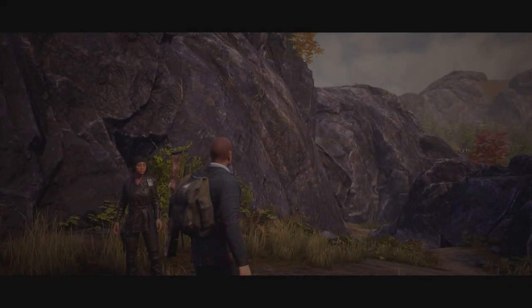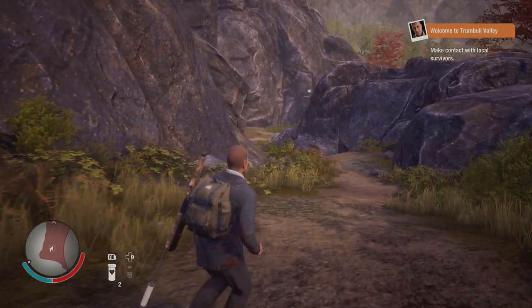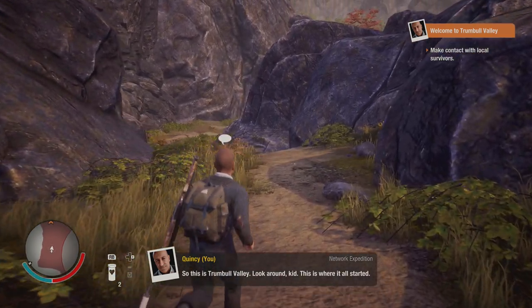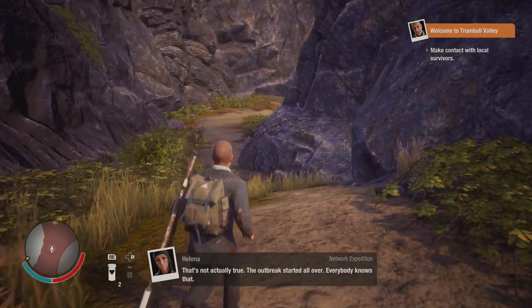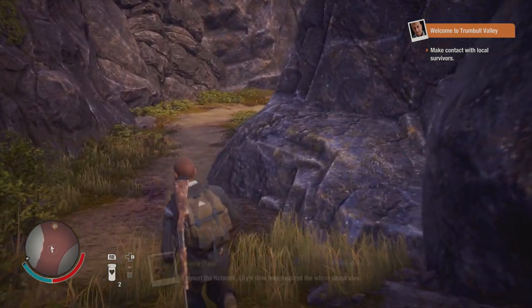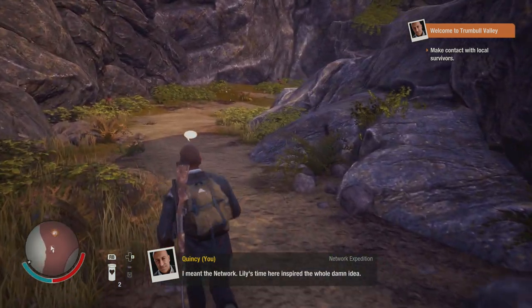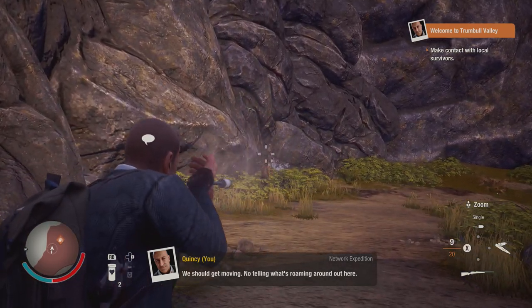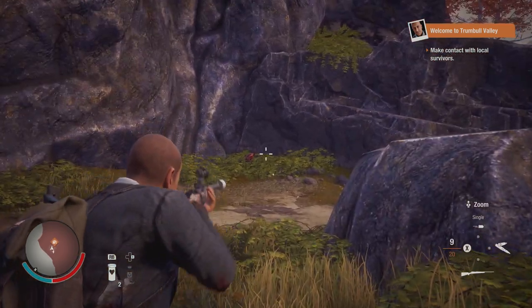Once the iconic site of the original State of Decay game, the towns of Spencer's Mill and Marshall are now overrun with an advanced form of blood plague zombies - a more aggressive and far deadlier version than exists anywhere else. So these zombies are going to be even tougher than what we've played with in State of Decay 2. Though it may be familiar territory, Trumbull Valley is packed with new dangers and unspeakable horror.